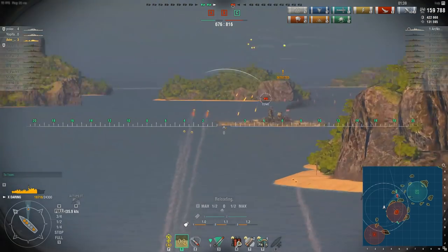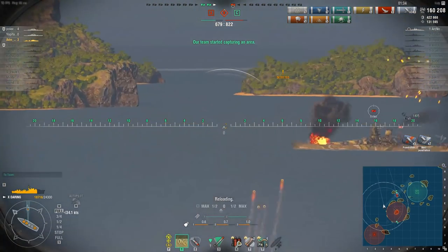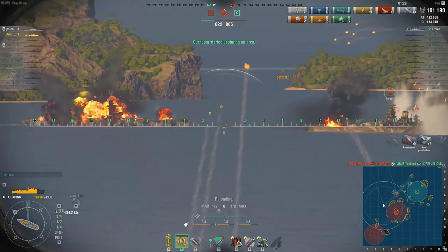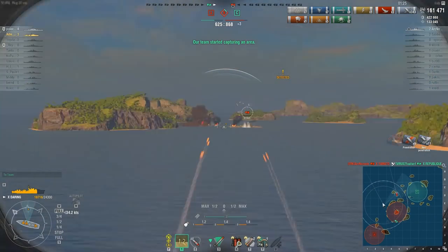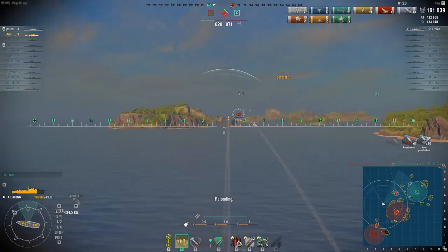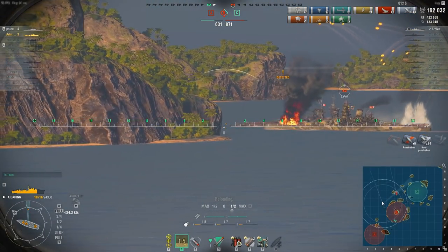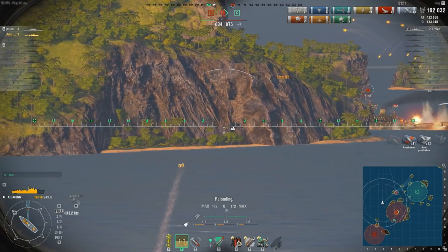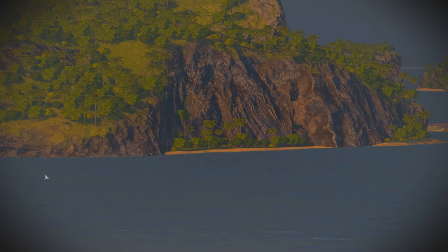He has immediately repaired that fire, making him extremely vulnerable to HE again. He has a fire on his bow section — oh, he has taken out our République, and he is attempting now to get behind that island. Desperately trying to get a fire on his midsection which will definitely kill him. We are a long way behind on points and we don't have the time to kill him before he gets in there. Oh — nearly threw that away at the end.